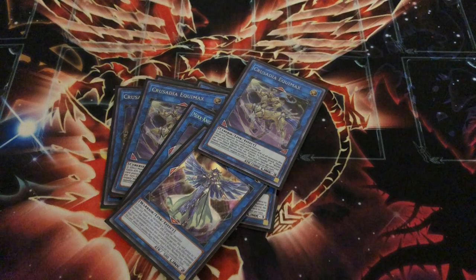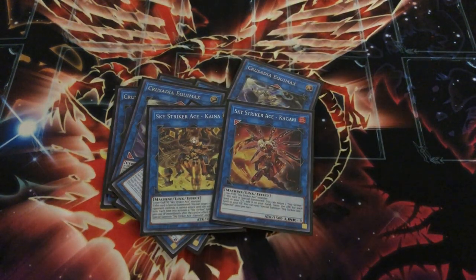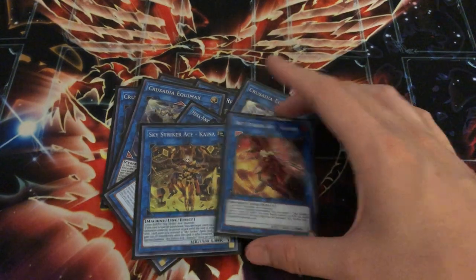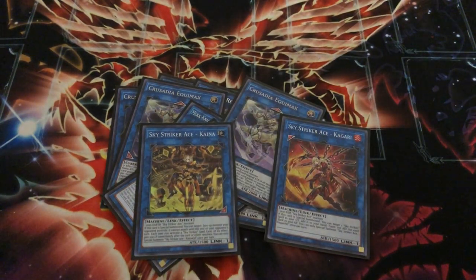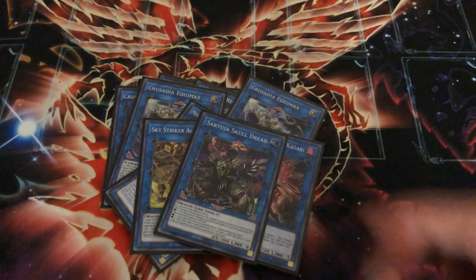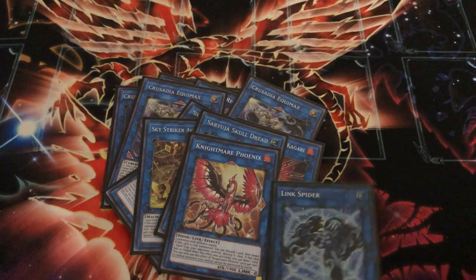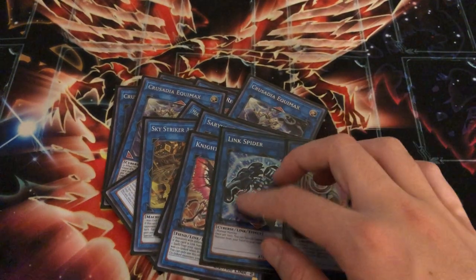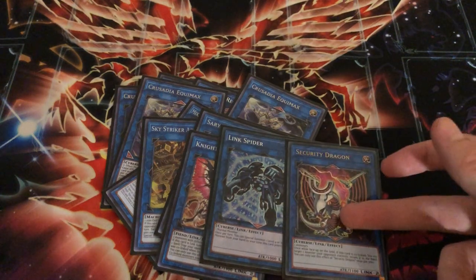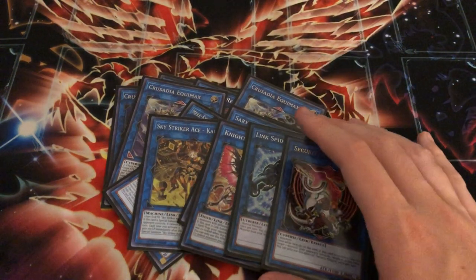Of course we have the two Skystriker monsters. Kagari is the first one you get off Hornet Drones. The second one is Kaina. Why do I like Kaina? One, it's good in time. Two, it helps you chain block. It also points down, which is important for extension. There's a lot of tricks with this deck — if you guys want, let me know and I will make another video with all the tricks I've learned. Then I have the one Scyrge to perform a going-first combo. For the other Links, these are flex spots — I'm running one Phoenix, one Link Spider, and one Security Dragon. Security Dragon can bounce Kaijus and stuff when it's co-linked, though I haven't found anything better for that slot yet.